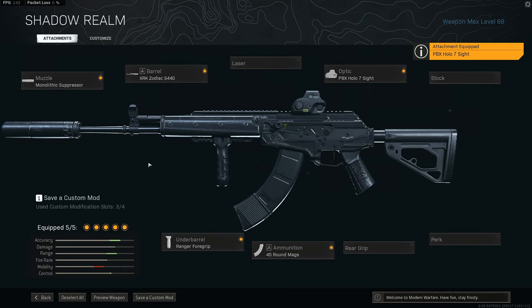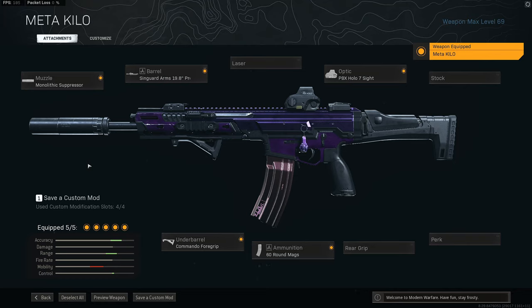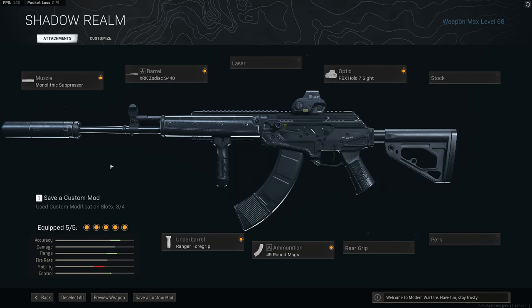I believe this is going to become the new meta assault rifle in Warzone very soon, thanks to its high damage output and relatively low recoil with this build. It still has more recoil than something like the Kilo, which used to be the meta loadout. The Kilo is still very good in Warzone, but that shadow nerf it got at the beginning of the Cold War integration hit it pretty hard — though the fact it still has no recoil means you can land pretty much every shot. The AMAX is definitely up there as one of the best assault rifles in Warzone right now.